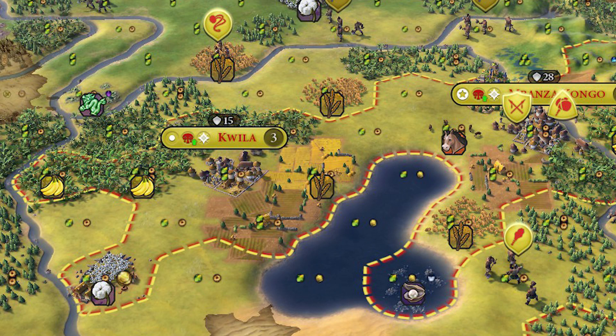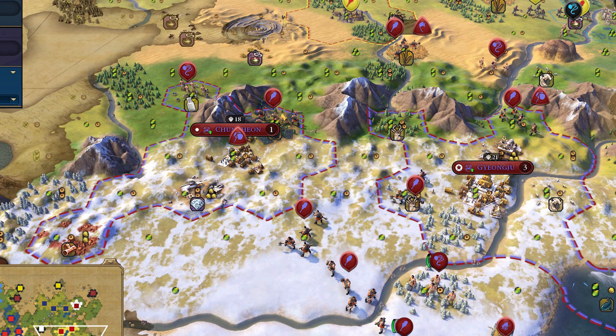There are five main problems. The first one is that they frequently settle away from water — with enough frequency that it's noticeable. Especially when you conquer them and then have to raze the city because it is in such a terrible location.